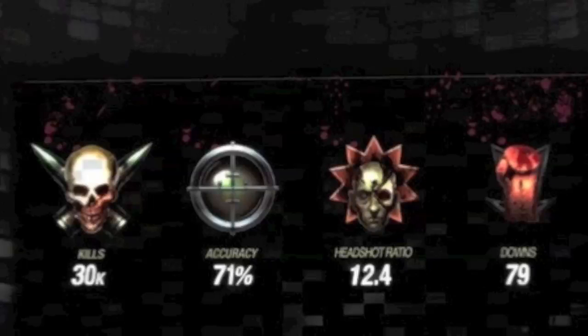So I wanted to break down this image a little bit. Starting at the top, we've got these four icons here tracking your kills, accuracy, headshot ratio, and downs. Now if you guys noticed, the emblem on the headshot ratio is the one we saw on Trout's Twitter page a few weeks ago.